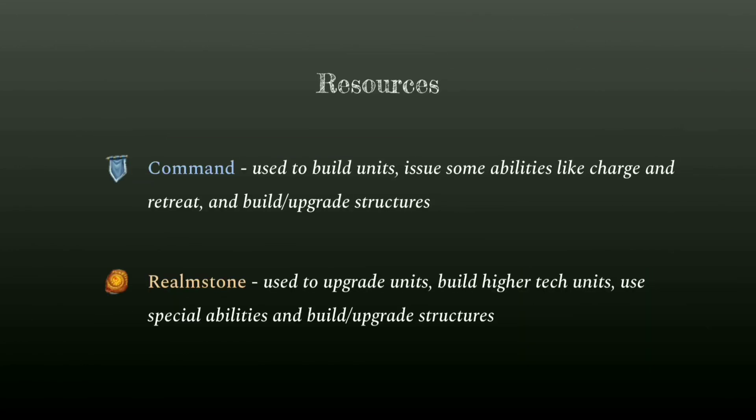There are two resources in the game: Command and Realm Stone. Command is used to build units, issue some abilities like Charge and Retreat, and build and upgrade your structures. Realm Stone is used to upgrade your units, build higher tech units, use special abilities, and also build and upgrade structures.